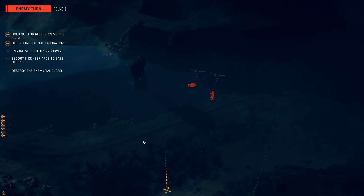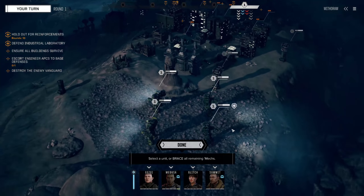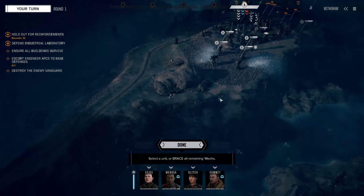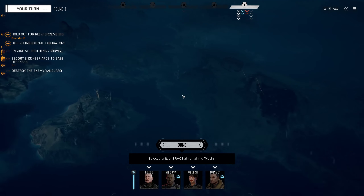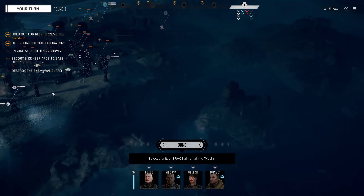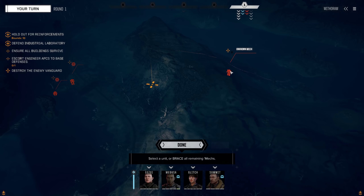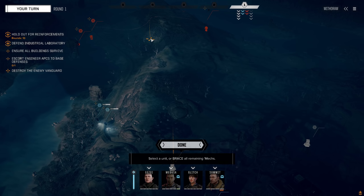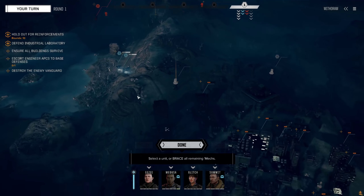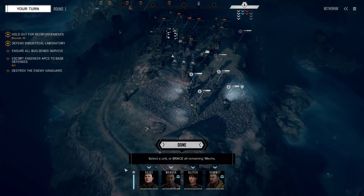Judging from where I am and where they are, I don't think I'm going to be in a position to do anything about it, so either they get there or they don't. This is an interesting map - loads of water but I'd have to go out of my way to get to it. We have a second mech already. I only need one of those APCs to get there. Destroy enemy vanguard, ensure all buildings finish, hold out for ten rounds. Righty.